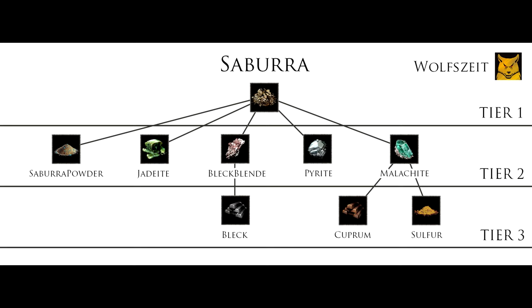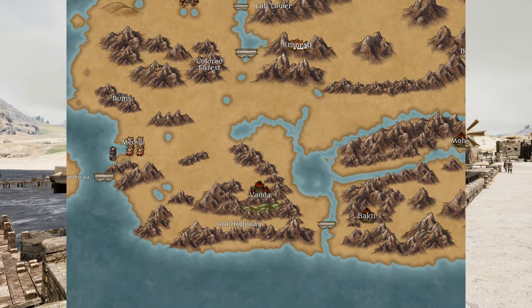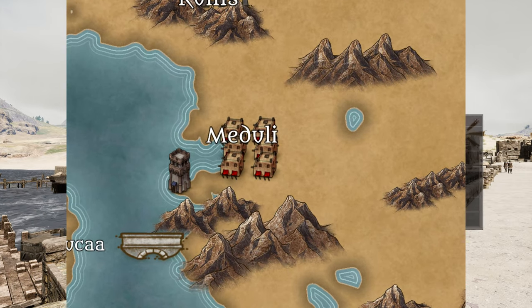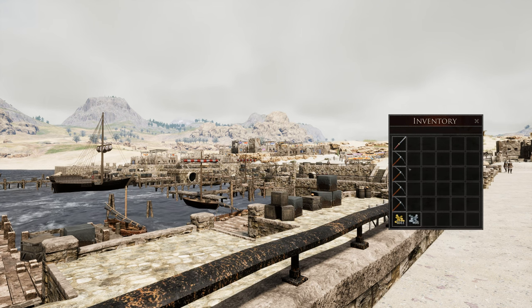But don't underestimate the Zabura. It looks simple, it is simple, but it's worth a lot. First of all, where can we find Zabura? Nearly everywhere, but you will find the most around Meduli — or Meduli, or Medoli, or whatever.